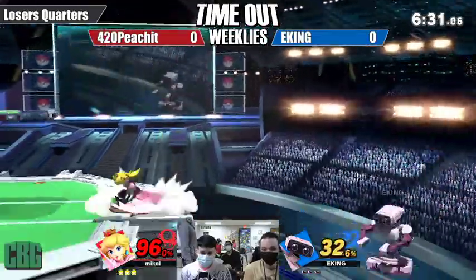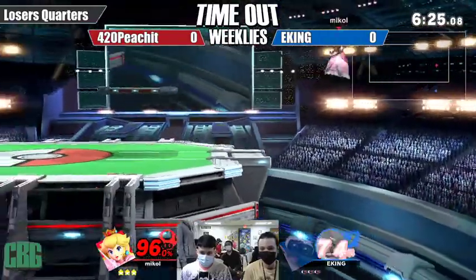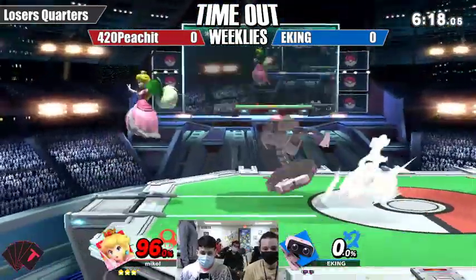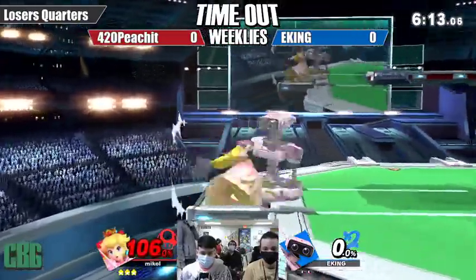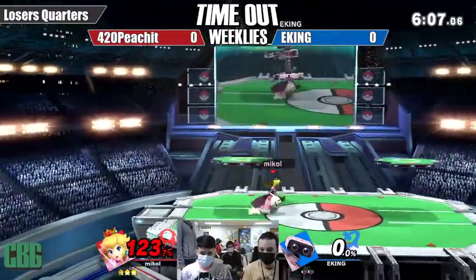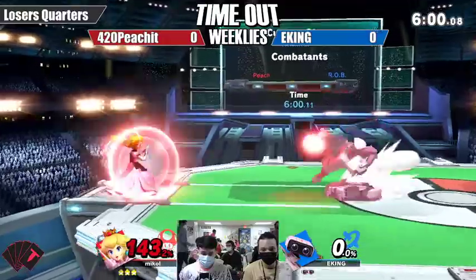EKING stopped trying to get as much percent off the top but Peach is not going down without a fight — already making a 70% comeback, getting the first stock. Good patience there, recognizing when Peach is vulnerable recovering horizontally, and he was able to find the opportunity. That's going to be the main problem ROB has in this game.